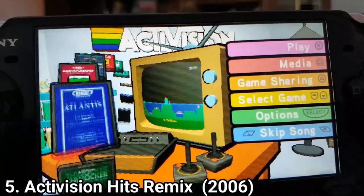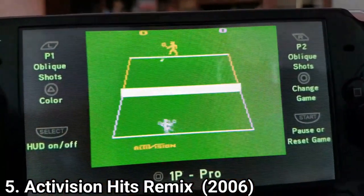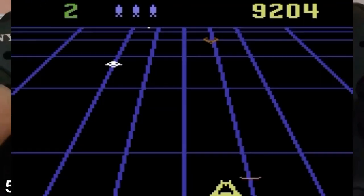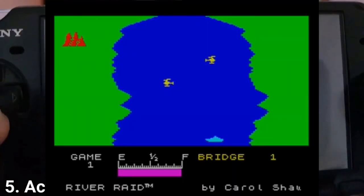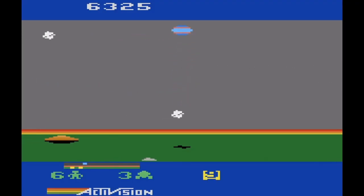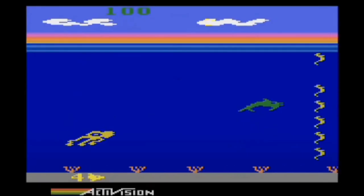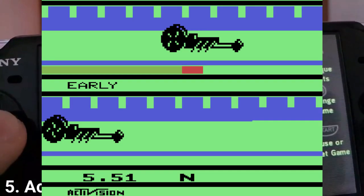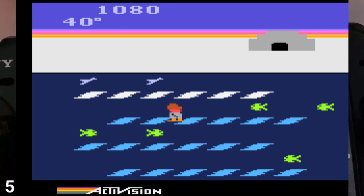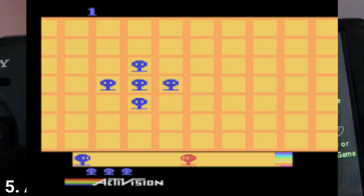Activision Hits Remixed contains a crazy amount of 44 games, and they are: Atlantis, Berenstorming, Beamrider, Boxing, Bridge, Checkers, Chopper Command, Cosmic Commuter, Crackpots, Decathlon, Demon Attack, Dolphin, Dragster, Enduro, Fishing Derby, Freeway, Frostbite, Grand Prix, Hero, Ice Hockey, and Kabobber.